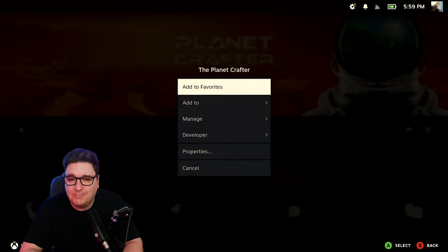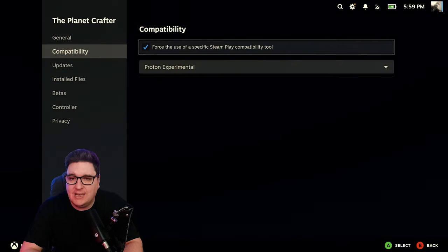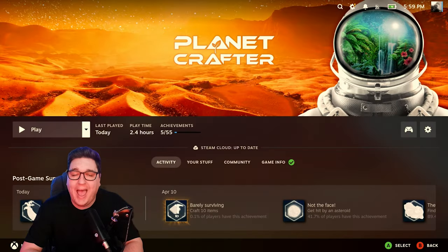Running quickly through the Steam compatibility tool, going down to properties, I am running the compatibility forced to use a specific Steam Play compatibility tool being Proton Experimental. I haven't tested any of the others — I selected Proton Experimental and it worked absolutely flawlessly. Let us know in the comments if you found anything different.